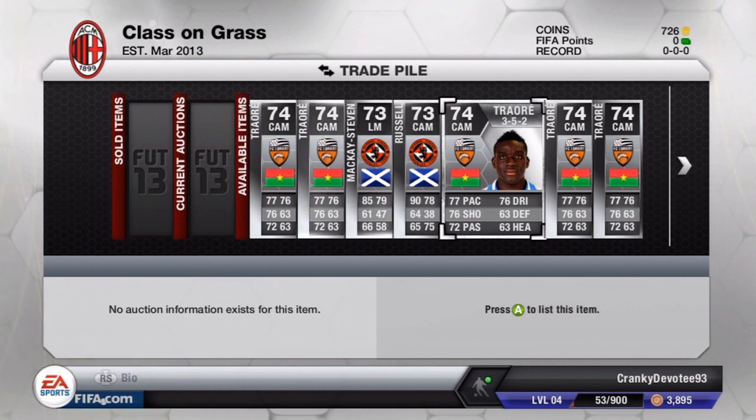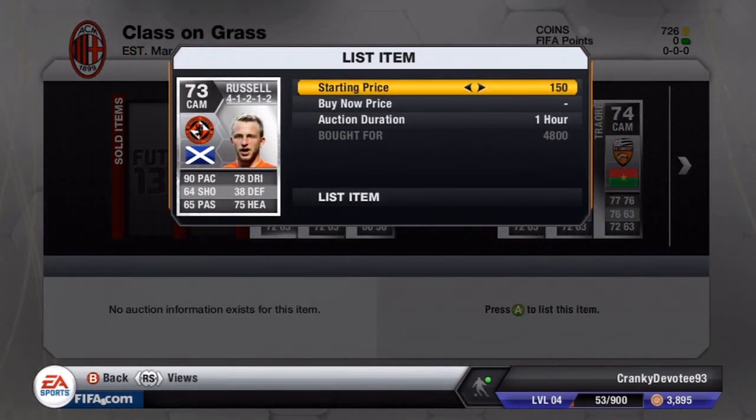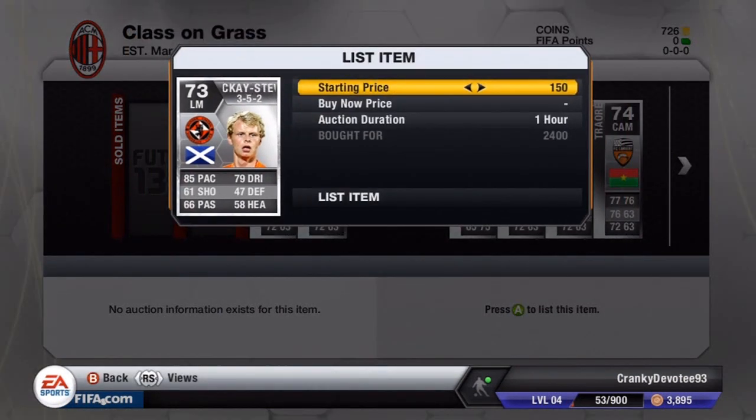I can sell the 4-1-2s for around 4 to 5k and the 3-5-2s for around 3.5 to 4k. Further, I have this Russell in a 4-2-2 formation for 4,800 coins — I can sell him for around 6,000 coins, which is still a nice profit. And last but not least, this McKay Steven in a 3-5-2 formation for 2,400 coins — I can sell him for around 5,000 coins. We're doubling our coins, which is not bad at all.